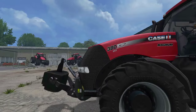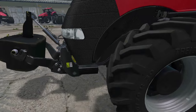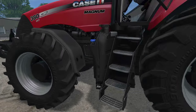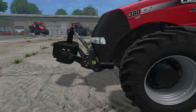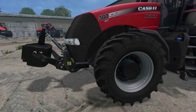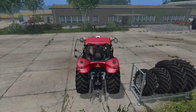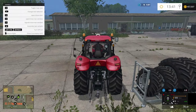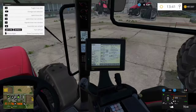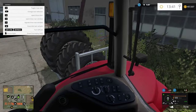Gone is the fixed front weight — this thing has a front three-point hitch. We're not gonna do the whole shebang with 'does it hook up to this, does it hook up to that' — it's a very clean edit of the in-game machine, so no worries there. If we go inside we see a nice cockpit and everything.